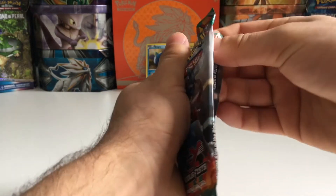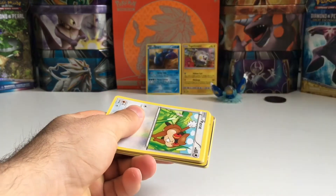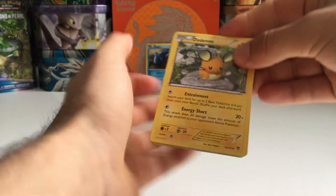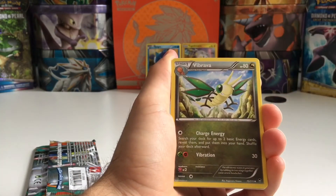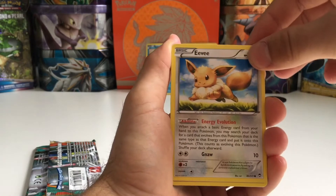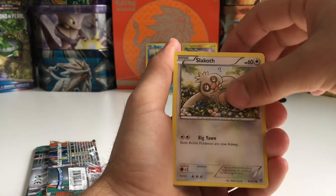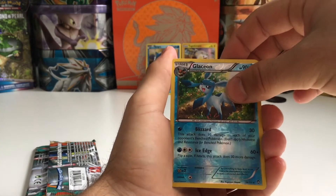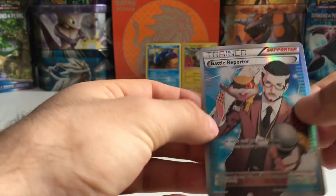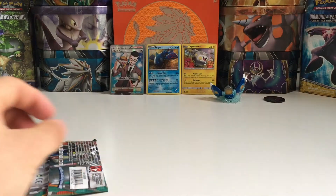Furious Fists — we have a code card. And we have: Gligar, Vibrava, Tyrunt, Patrat, Eevee with really nice artwork, Skorupi, Kubfu, Slurpuff, Galvantula. And the last one is Battle Reporter Full Art — that's crazy! Really nice pull right there. Putting that in the back for sure, I'm getting that one sleeved right after this video.